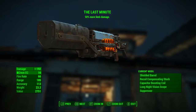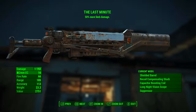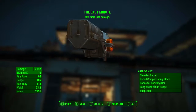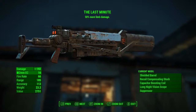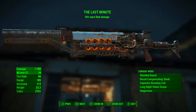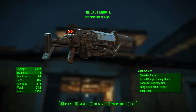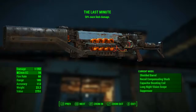In this video I'm going with the suppressor. Here are the Last Minute's base stats with all of the best mods applied: base ballistic damage of 192, ammunition is still the 2mm electromagnetic cartridge, fire rate is 66 — same as unmodded — range has gone from 191 to 185 due to the suppressor, but accuracy has boosted from 69 to 113, almost doubling. Weight has gone from 15.7 to 23.2 pounds and value has increased by about 400 caps.